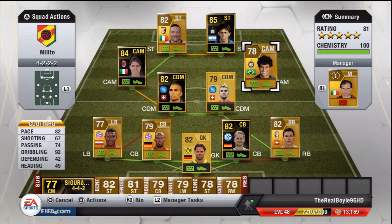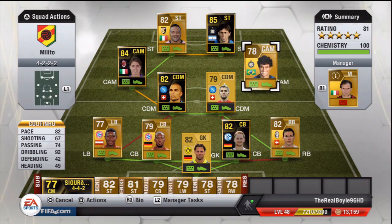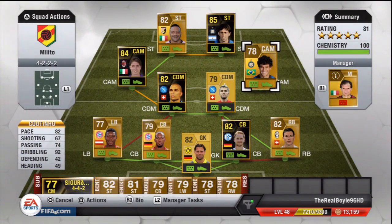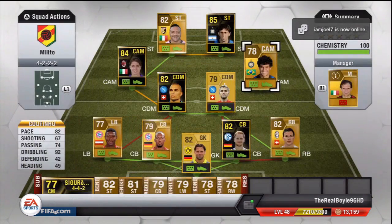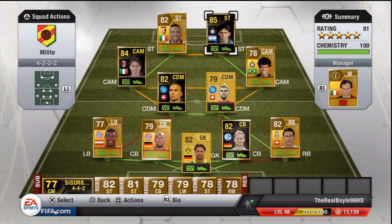And he goes really well with Coutinho at CAM. 82 pace, 67 shooting, 74 passing, and 92 dribbling. I was looking through CAMs thinking who to put in, and I just saw this Coutinho. I thought I read it wrong — he had 92 dribbling. This guy cost me 900 coins. A 900-coin player with 4-star skills and 92 dribbling. He weaves in and out through players so easily. 5'7 — makes it good being small, you can just run faster and weave through players quicker. An absolute bargain — definitely one of my favourite players, if not my favourite in the team.